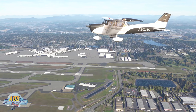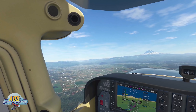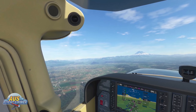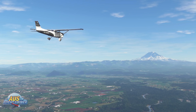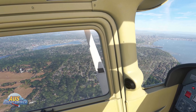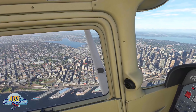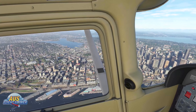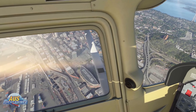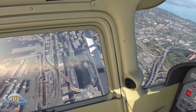Moving to the actual patch notes, the first area covered was additional content. Most of this wasn't a surprise as we have covered it before. The Cessna 152 is cleared for takeoff and now in the sim. They have added training missions — great for new users — covering the basics of altitude, instruments, takeoff, level flights, and landings. The Sedona landing challenge has been added, and live events are added, which are time-limited activities they plan to switch out with different types of events.